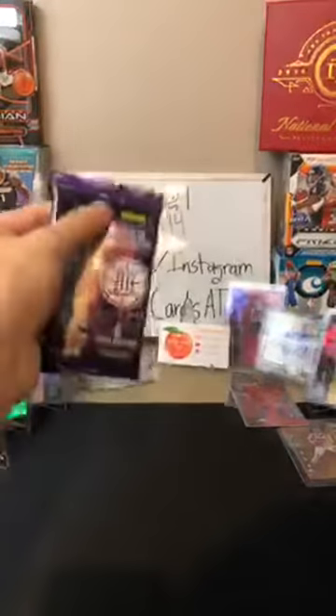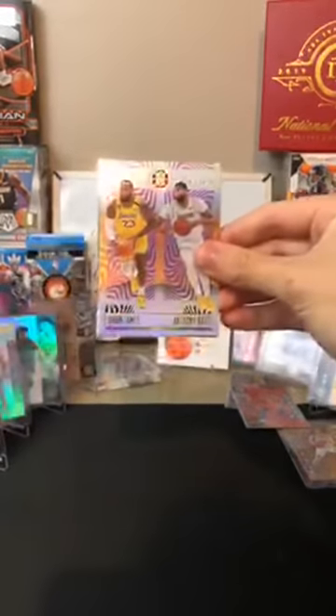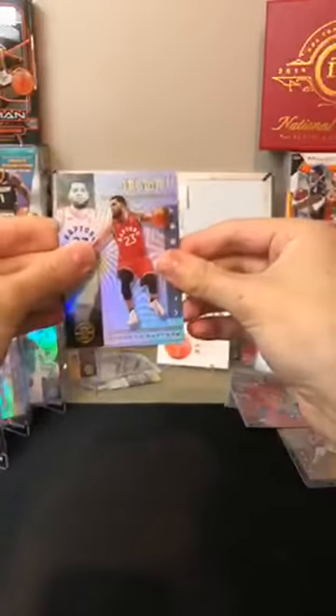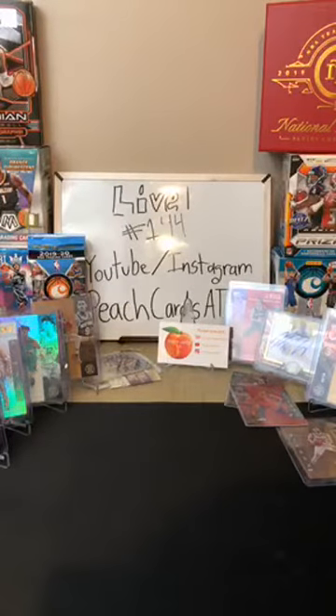Last pack before we move into the Chronicles bonus pack — we can end with some monster cards here. Good luck everyone. A Thaddeus Young for the Bulls. A John Wall for the Wizards. A bronze of Josh Jackson for the Grizzlies. And a double vision of LeBron James and Anthony Davis for the Lakers — very nice, nice one there for Ellie. Got a Fred VanVleet — everybody knows how he's been playing lately. And last card: Tyler Hero for the Heat — there you are Heat, to end it off.